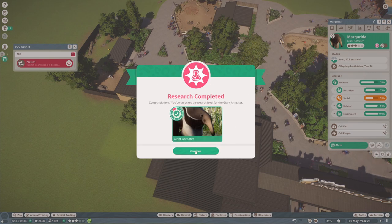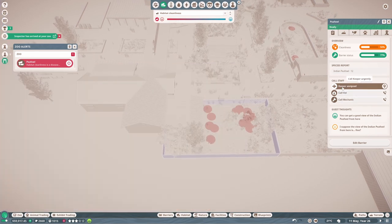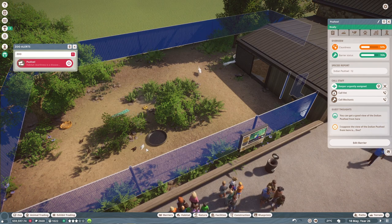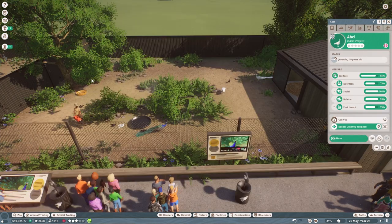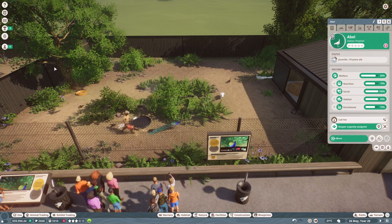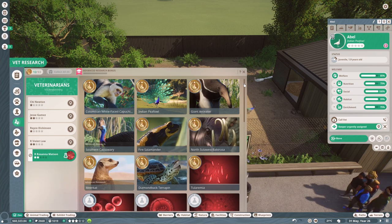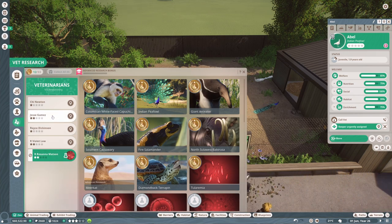We've got some vet research over here and it looks like our giant anteater research is complete, which is really good. Oh no, this habitat is a disease risk, so let's assign this keeper urgently - I think it's because there's so many of them in there, they've got a lot of babies and they breed super quickly. I did notice that we're speeding through our vet research, so I might start having only one vet on research at a time since we're going to be getting more and more animals.